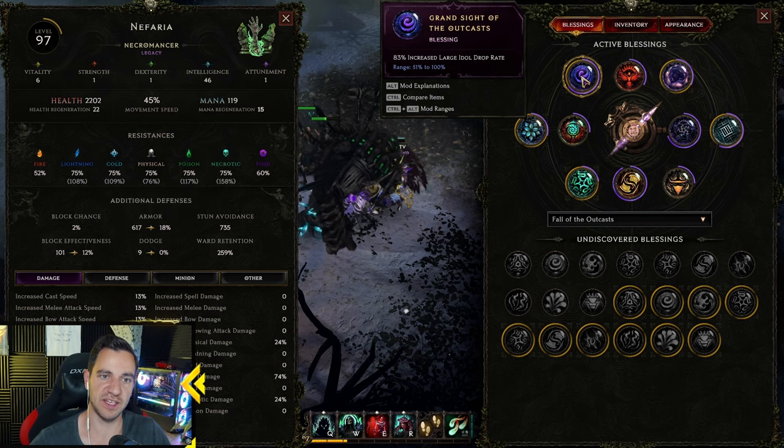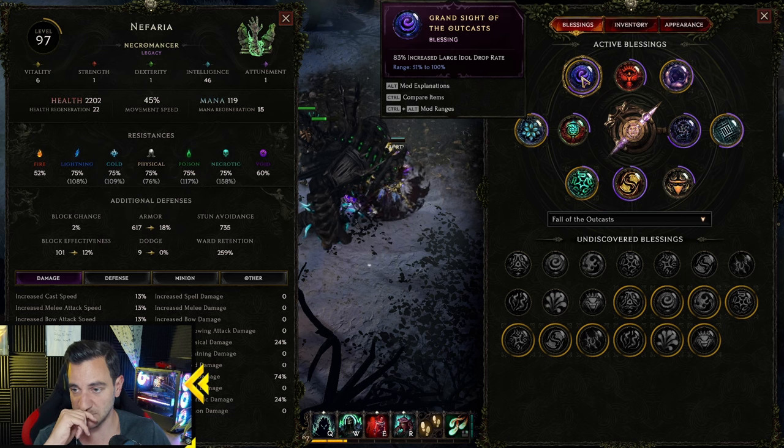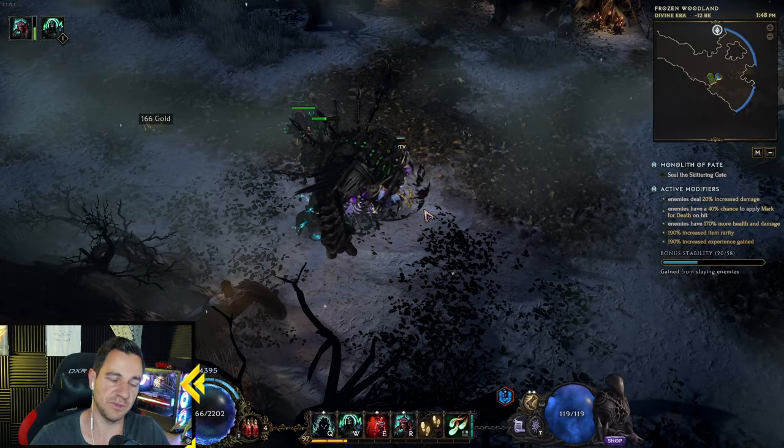And then of course here you want either a high Item Drop Rate — because I need this — or XP. But at level 97 I don't really need XP anymore because I don't care about reaching 100. But that's for the Blessings.